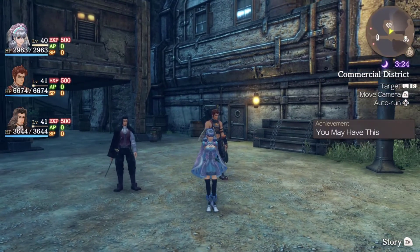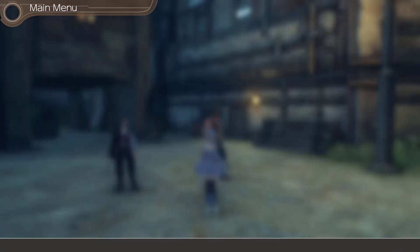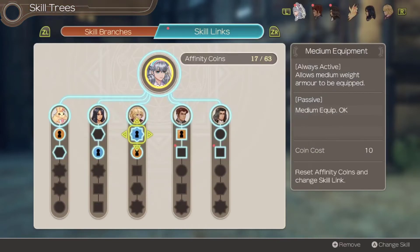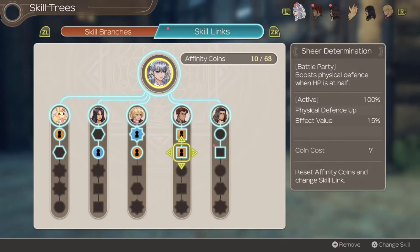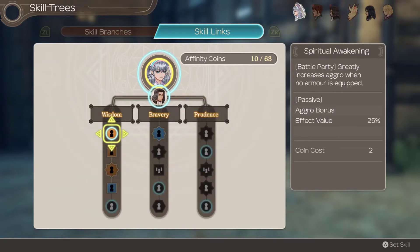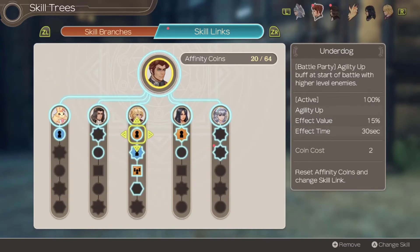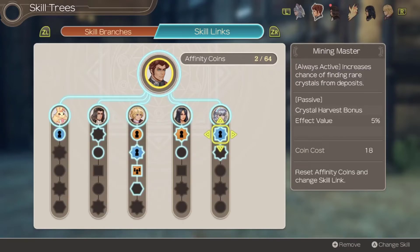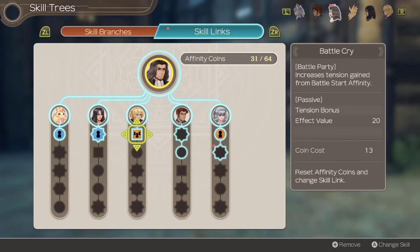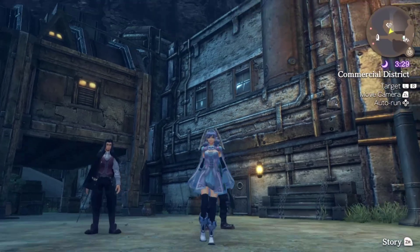That means our next party for the next episode is going to be Shulk, Dunban, and Ricky. I'm going to have a fair bit to cut out there. I got an achievement! Let's go over to skills - we've got a few slots open. Boost physical defense when HP is halved - very nice for Ryan. Agility when health is halved, reduce agility when health is halved. Cushion's finding rare - can't do anything else there just yet. Same thing with Dunban.